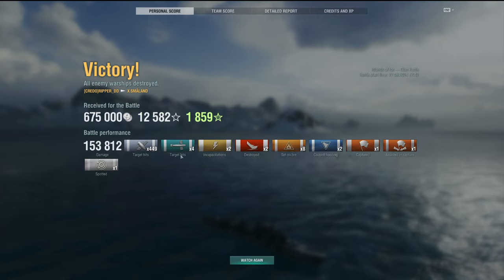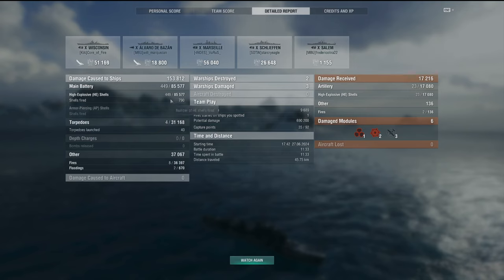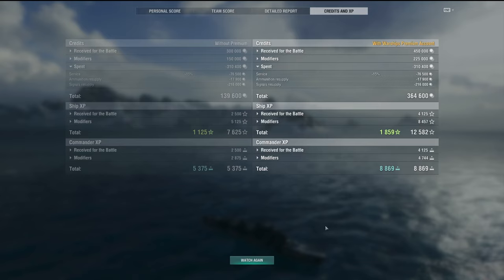Really, really awesome — 153,000 damage, ladies and gentlemen, for the Småland. No wonder this ship is so powerful — borderline OP, and as some people think, broken OP. But that was awesome — sheer firepower right there. 449 shots for 85,000 gun damage, 31,000 with the torpedo, and tons of fire damage. That's exactly what we want, especially in these short engagements. The Småland just bringing a ruckus and bringing the pain. The build will be at the end of the video as well.